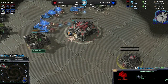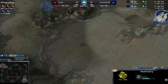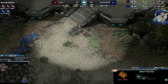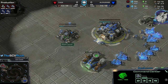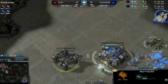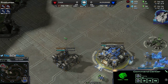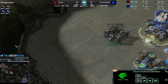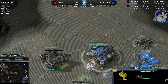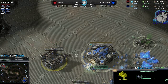We have barracks and refinery — gas first for me. The build order is: 11 gas, 13 barracks, then as soon as the barracks finishes, orbital command and factory. Then 17 supply depot, and as soon as the factory finishes, hellion — then two marines, reactor.